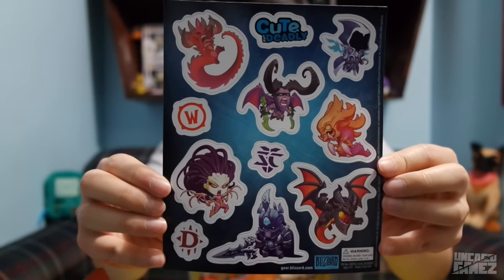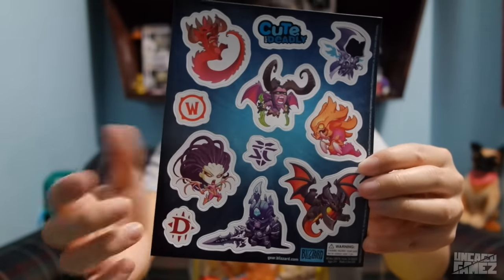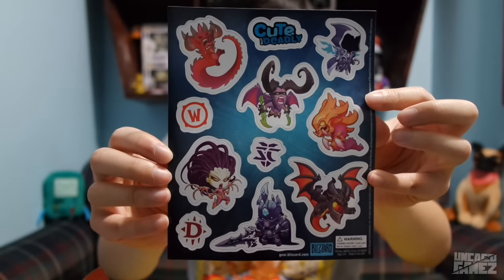The next item we have in this Loot Crate is more Cute But Deadly magnets. They give you a lot of magnets — 1, 2, 3, 4, 5, 6, 7, 8, 9, 10, 11 magnets for your refrigerator or anything. We got a good variety — they didn't just give us one, they gave us more than seven. You can put them on your refrigerator or anything metal.